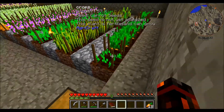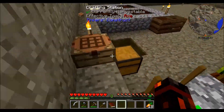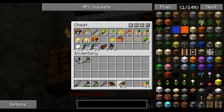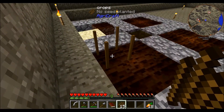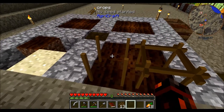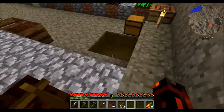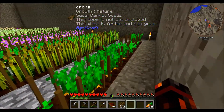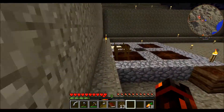You can let them grow by themselves all the way down using the crop sticks. With Agricraft, you basically place two crop sticks next to each other, and whatever seed you plant in the first one will spread into the second one, and so on and so forth, which is what I ended up doing here and it works quite nicely.